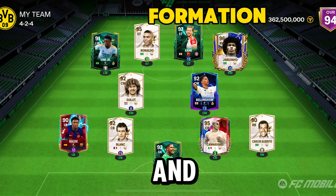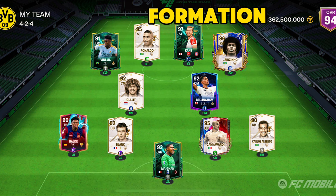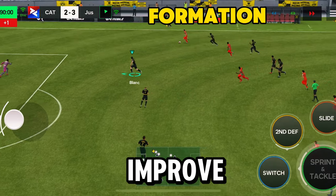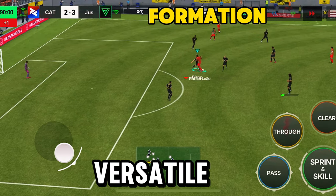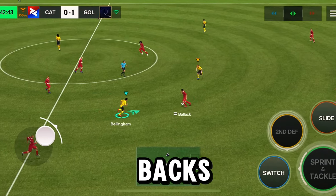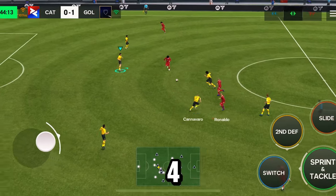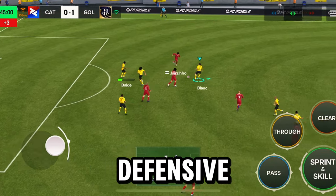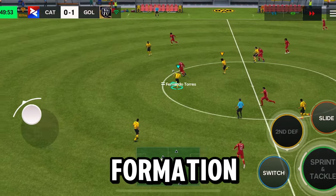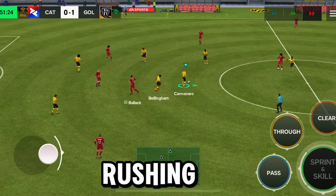The next tip, and probably the most important tip of this video, is formation — this is a big part of the game. If y'all want a formation video let me know in the comments. Having a solid formation improves your defense and allows you to have more versatile defenders. For example, having two fullbacks — left and right — and two center backs. My best recommendation is any formation with a four-man defensive line. There's no point having a three defensive line with three center backs — I highly recommend four defenders. It's super tough to score on if you've got enough discipline and not rushing.